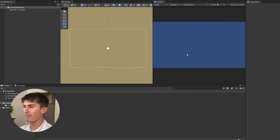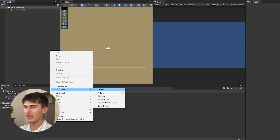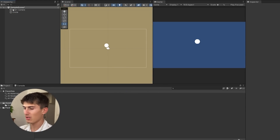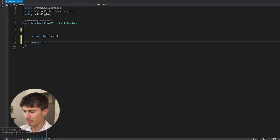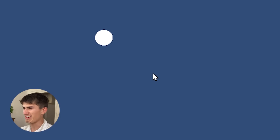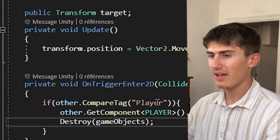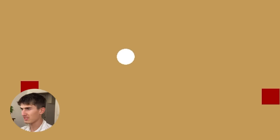I've got my blank Unity project opened up. Starting with a timer of 10 minutes, first we're going to create a 2D object sprite circle. Then we're going to create a little player character controller in literally three lines of code. Next up, I'm going to create another 2D object — this time a square — and this will be my very first enemy.